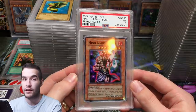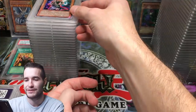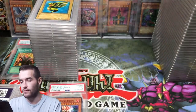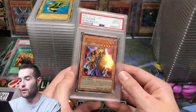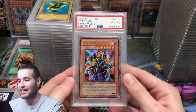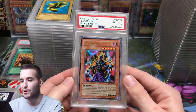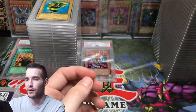We're getting into the non-commons now. Hinukagusuchi got a 9 — let me put it down with the non-commons. A Gem Mint Hell Palmer! This is from Retro Pack 2 — I can't believe it's been this long since we opened those packs, right before LOB kind of went crazy. That's pretty cool.